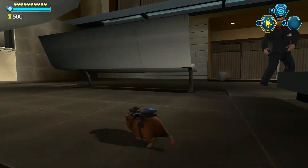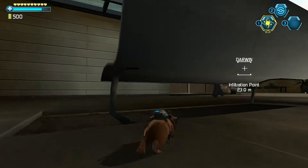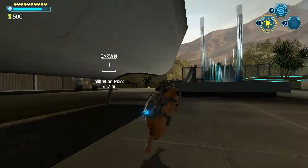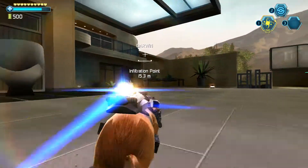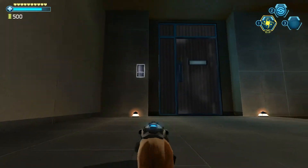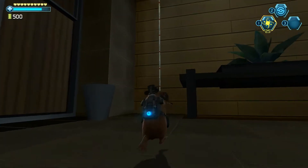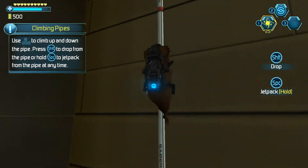I'm gonna need some rodent traps. Juarez, yes. I've got the pipe in sight. Heading in now. Tracking you all the way in. To climb a pipe, simply walk into it or jump onto it.